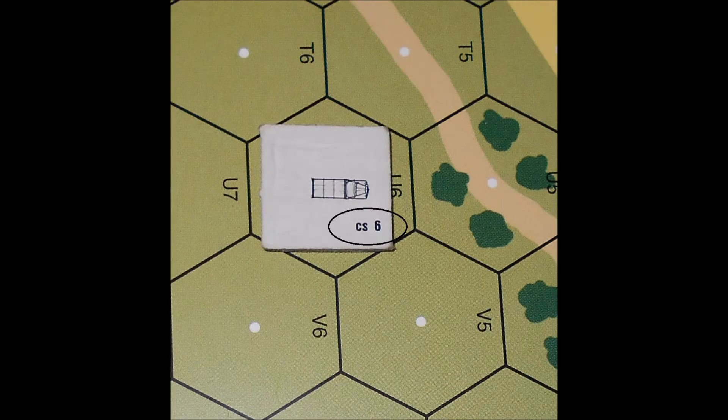We flip the truck over to the wreck side of the vehicle, and we see a crew survival number of 6. It is in small case letters as opposed to the large case letters seen on the tanks we saw in other videos. That is because this corresponds to the survival of the passengers. There is no crew for this vehicle, so if the truck got destroyed and there were no passengers on it at the time, there would be no crew survival roll.